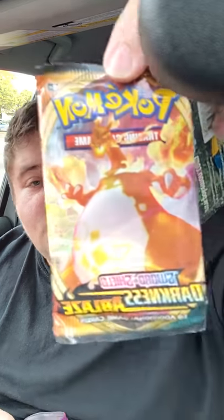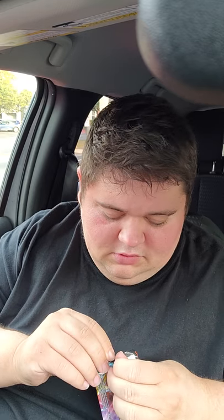One more of these tins. Sun and moon, and I'm assuming it's another Darkness Ablaze - oh, this one's got the Charizard on the pack, like on the art on the front. I like that, that's pretty cool. Maybe there's a Charizard in there - probably not. So we did sun and moon first last time, we'll do Darkness Ablaze first this time. The Charizard art on the pack - that's pretty cool.